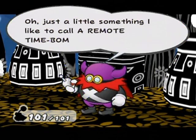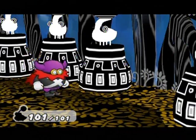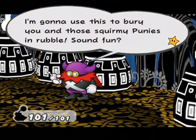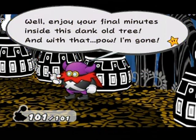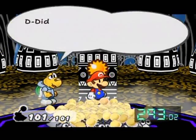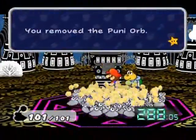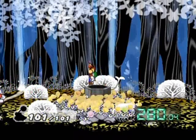Oh my god — Time Bomb Detonator! That doesn't sound like a very good present. Lord Crump says: 'I'm going to use this to bury you and those squirmy punies in rubble. Enjoy your final minutes inside this dank old tree.' The timer goes even when dialogue is going, so let's not mess around too much here. Go go go go! I need these — need them. Let's get out of here. That's why you can't go back the other way — it would just be a little bit too easy.